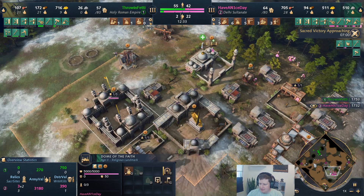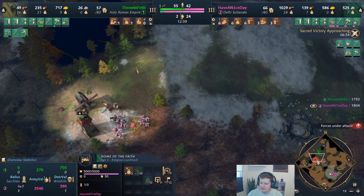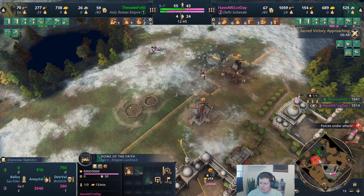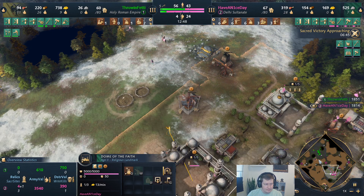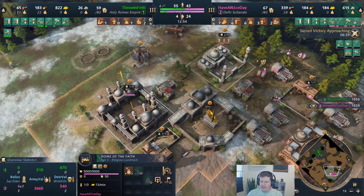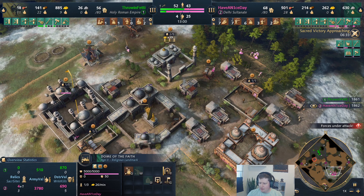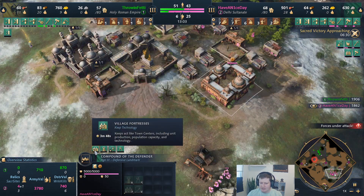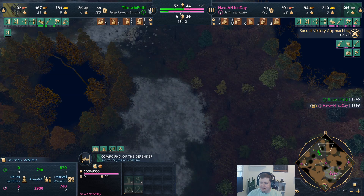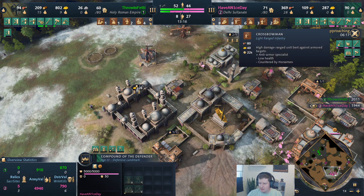He just aged up to castle. We're about to find out if that's a Burgrave or Regnitz. If he went Regnitz, what a waste. I'm rallying out to the middle of the map. A little late on researching, but we've got Village Fortresses technology coming in. Now we're going to get the blacksmith down. We are sending out crossbows and knights.